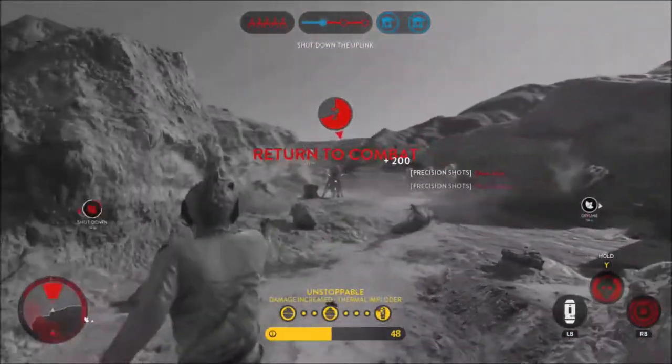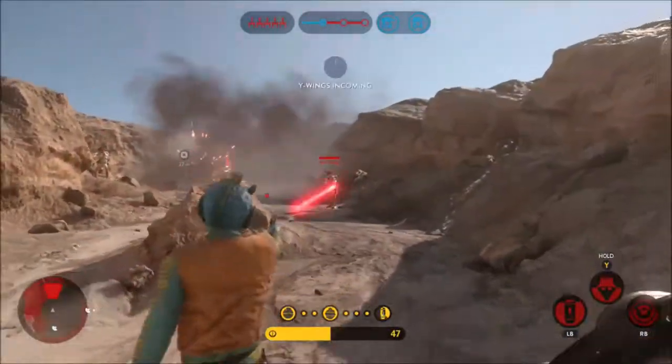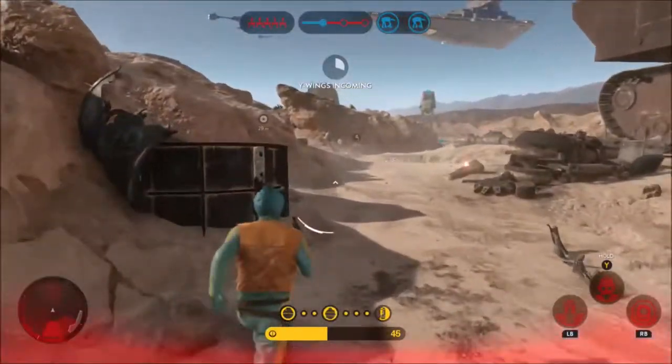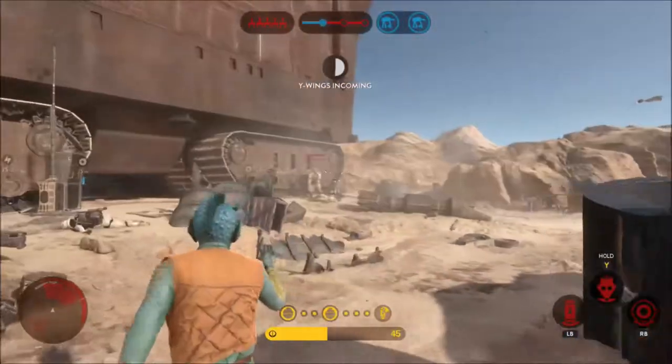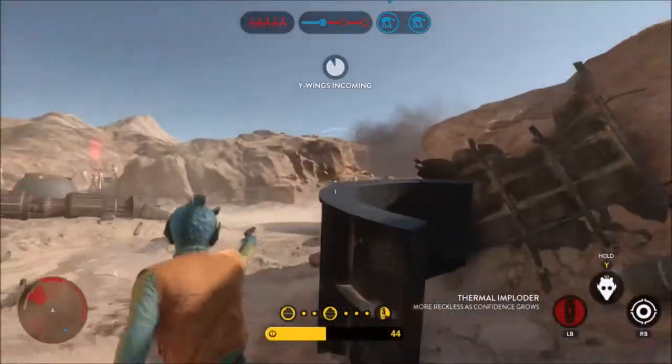You can find someone hiding behind a rock or some cover, throw a dioxys grenade and they'll be forced to leave cover or die — and if they leave cover you'll shoot them dead anyway. So that's an easy way to pick off players and get easy kills.